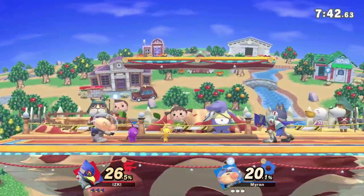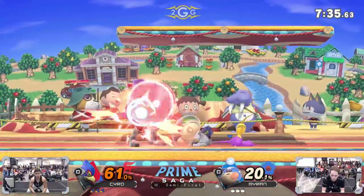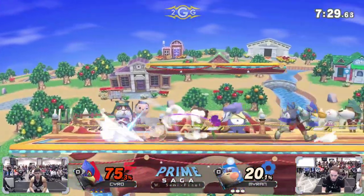Myron's underneath Kyro and able to start a little bit of damage. The purple combo straight into the forward air, and everything going right for Myron so far. Nice chill pressure with the down tilt, just applying so much pressure with his aerials.